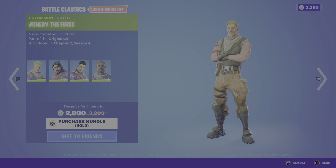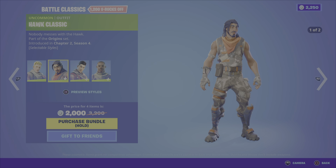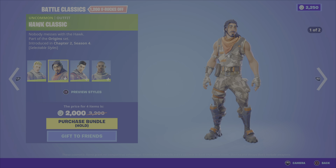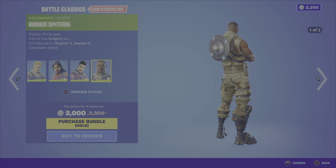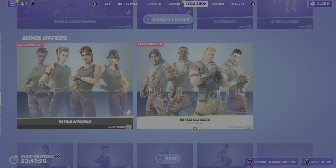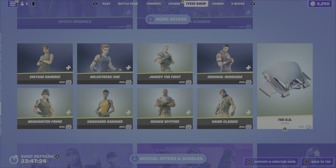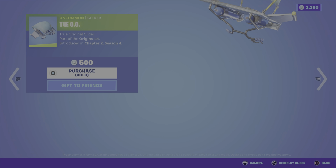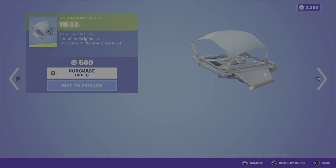We also have the Battle Classics bundle, which includes the Jonesy the First outfit, Hawk Classic, Original Renegade, and Rookie Spitfire. $2,000 V-Bucks for that bundle as well, and of course you can pick up any of those outfits on their own. You can also pick up the OG Glider, also from Chapter 2, Season 4, for $500 V-Bucks.